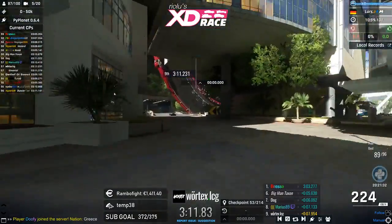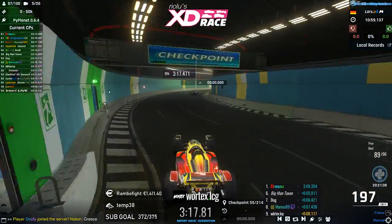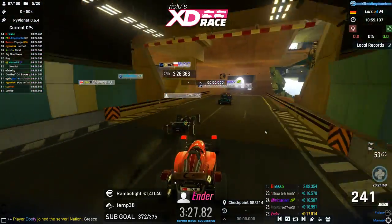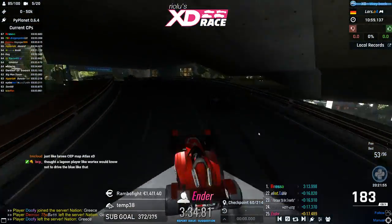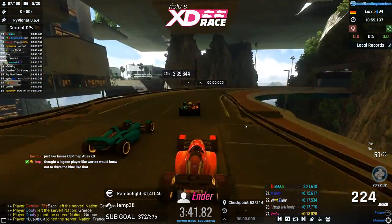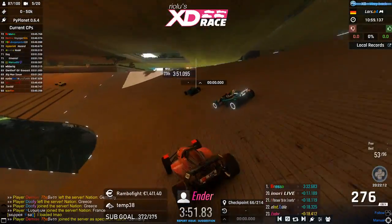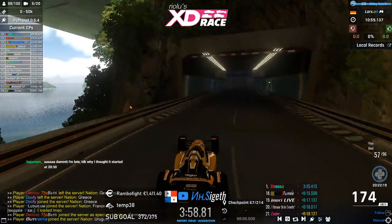Vortex gets slammed into the right side — the magnet being a little too strong — but he remains on track in position 9. Let's go further back to Ender on position 26, very close with many players including Mini, Marina, Hot Dog, Peterson, and Table. This map has so many different areas with a lot of work put into the lighting.